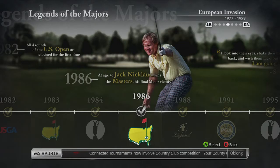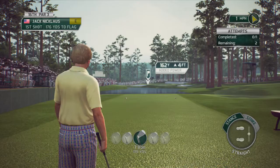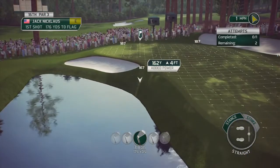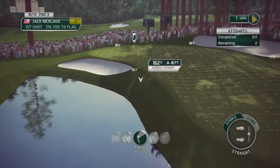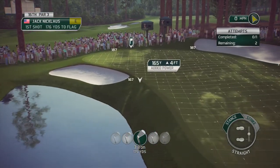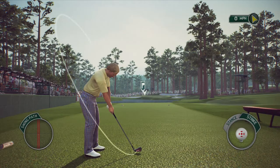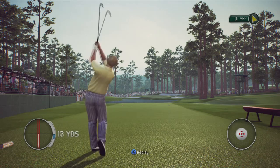There are a couple of them that you're going to find extremely difficult. One that may cause you problems is 1986 Jack Nicklaus, the eighth hole at Augusta. It's a par three and to get gold you're going to have to shoot a hole in one. The good news is the winds are never too bad on this hole, so there are two different ways you can approach it. One, you can go straight at the pin and take a shot at it.